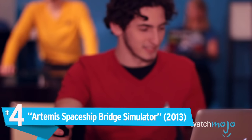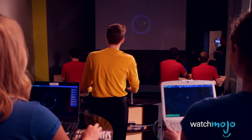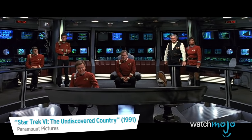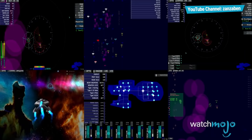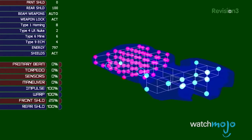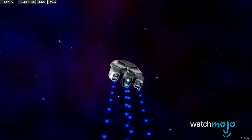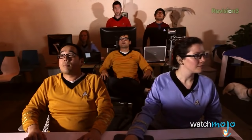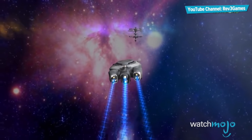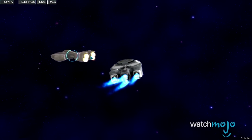Number 4: Artemis Spaceship Bridge Simulator. Ever wanted to control your own Starship Enterprise? Artemis Spaceship Bridge Simulator has you covered. You can gather up to six friends to maneuver your own spacecraft and take on other teams in galactic warfare. Each player looks at entirely different screens, making communication incredibly important. For example, you may only see enemies and allies on radar, while another player focuses solely on firing and reloading weapons. It's a voyage that Captain Kirk would be jealous of.